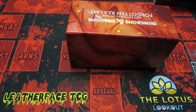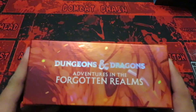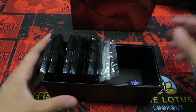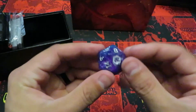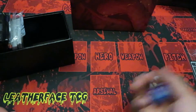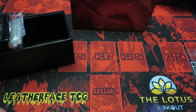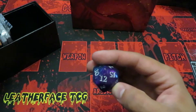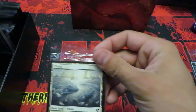Now let's get to the meat and potatoes of this box. We've got this nice oversized d20 — I likey, nice little purple-blue action. We'll see if we can use all of our luck in this dice roll. Going for a 13 — I got a 12. That's not actually too bad, pretty close.